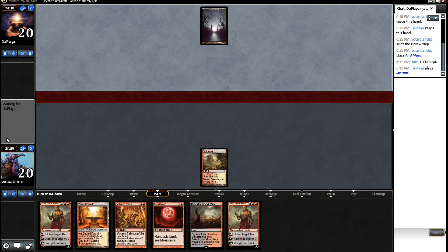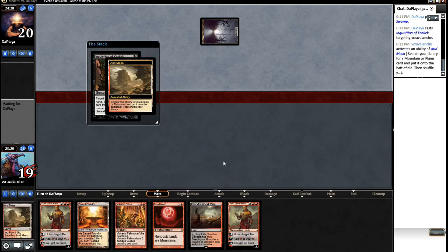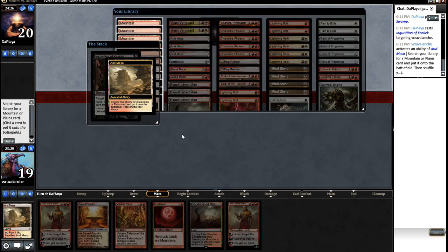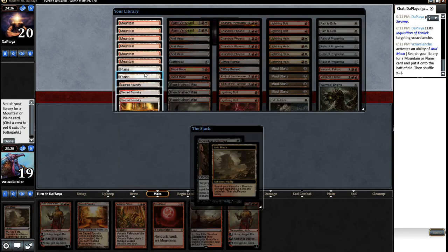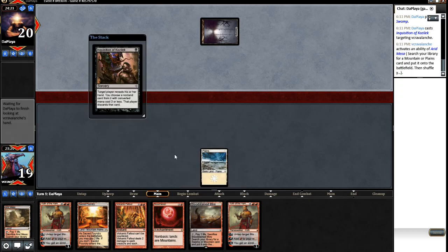A Swamp - just gives me an Inquisition of Kozilek. Not a big deal. Can you get a Volcanic Fallout? I guess I should have waited here. We'll grab a Plains. Now I'm going to make you take the Blood Moon. See what he takes - he might just take the Fallout. Can't take the Koth. I think that's what you just take - just take the Blood Moon.